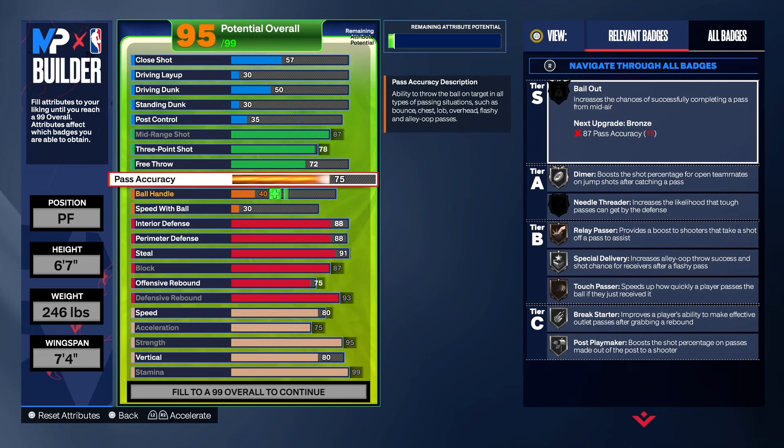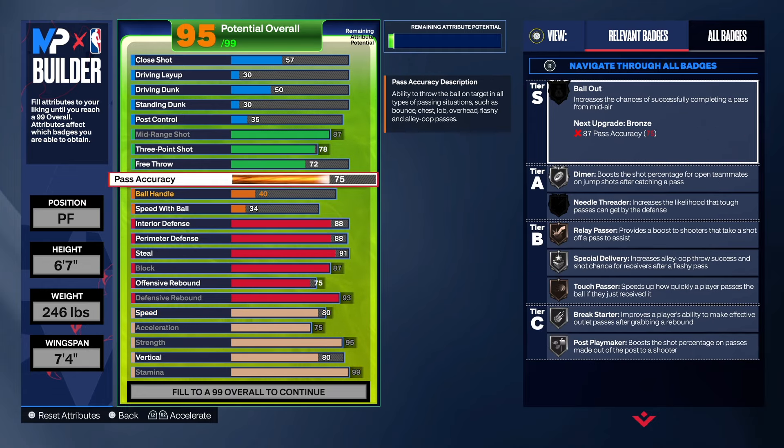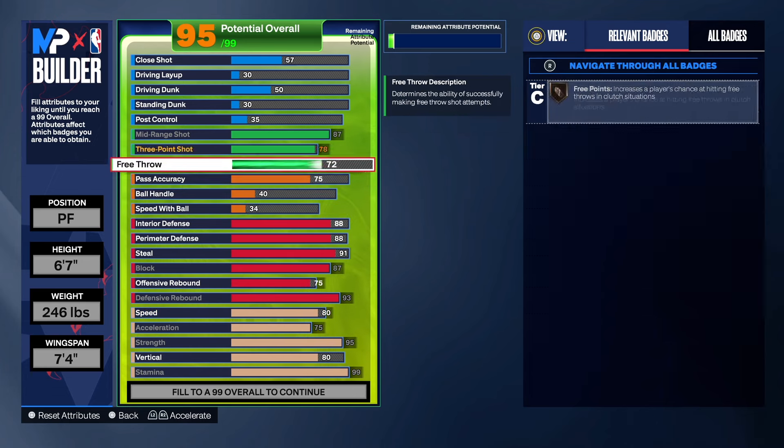As far as passing, we didn't do too much, but we do have some passing because of the good rebound on the build — we'll have a silver Break Starter. We get a 75 pass. Some people complained when I made builds with no passing, so I gave you guys some. If you want to make it with no passing, that's up to you. For ball handle we're going to do a 40, speed with ball goes to 34 — that's not important. The only important thing in this section is the passing.